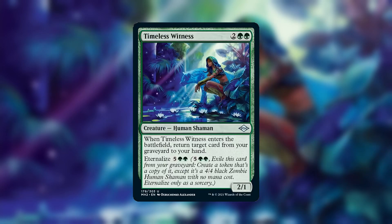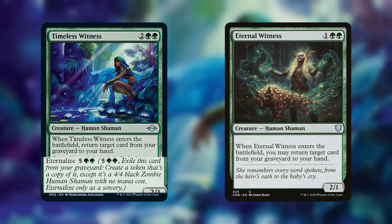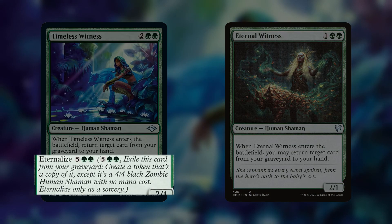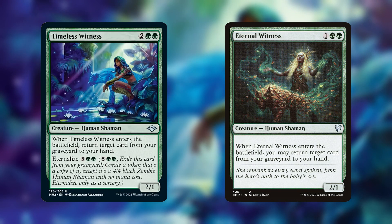For our first combo, we have Timeless Witness. She's the same as Eternal Witness, but costs one more mana, and you can eternalize her for seven. Costing one more mana is a huge downside, and at first I thought that Timeless Witness's eternalized ability didn't really make up for it. After all, paying seven mana to get one card back from your graveyard is a terrible rate.